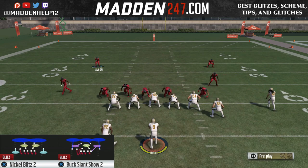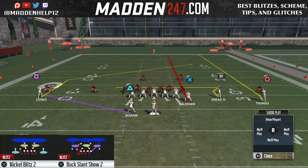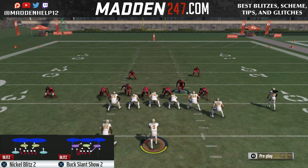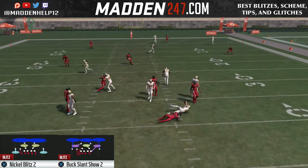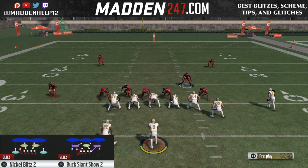Now, if you're not comfortable bringing your safety down into the box in a Cover 2, you can run the Buck Slant Show 2, make an adjustment with the linebacker, bring the safety down, and you can put the safety in a hard flat. You want to make sure he's down close to linebacker depth so that the running back does have the check and release on him instead of the blitzing nickelback.